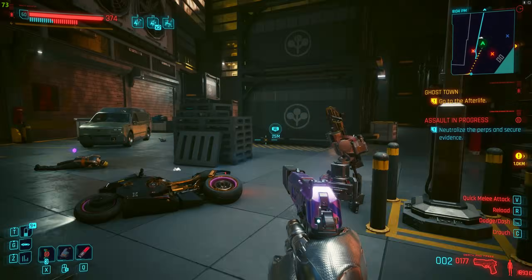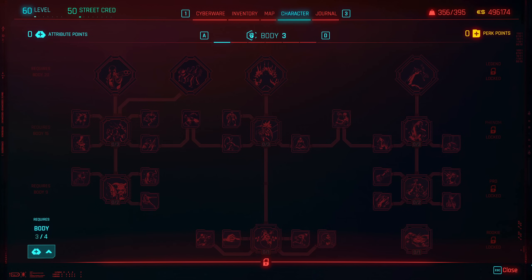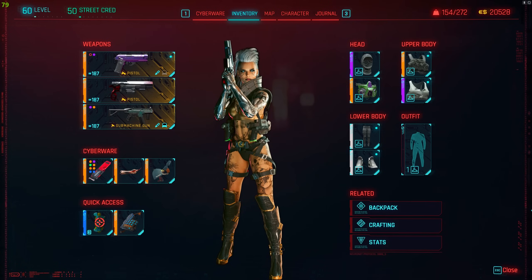Now it is time for the last attribute tree, which is Body. You don't actually need anything here unless you feel like you're getting dumpstered in a fight. When you get into combat, then you can put some perk points in here. But if you have enough chrome and armor and stay mobile in a fight, it shouldn't be a problem to survive in a gunfight.